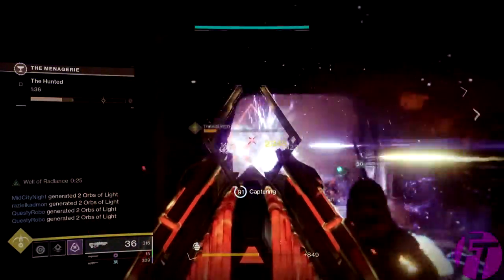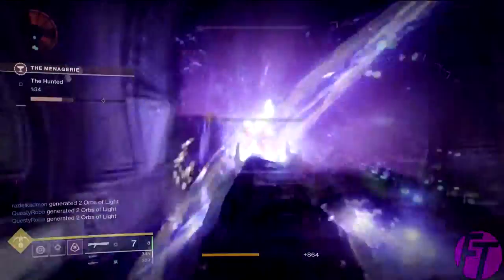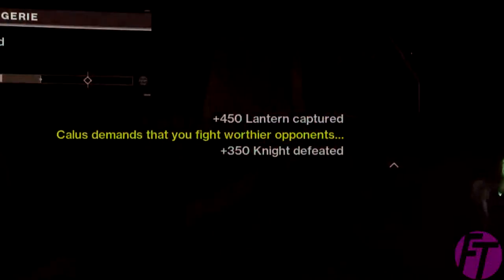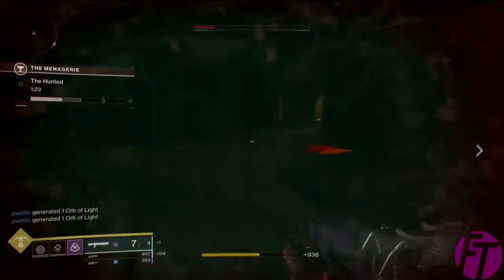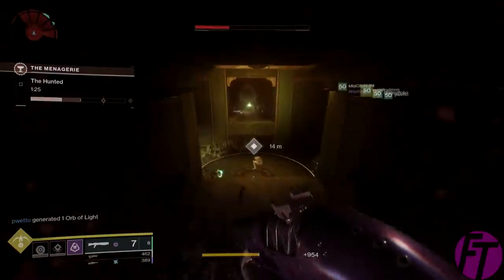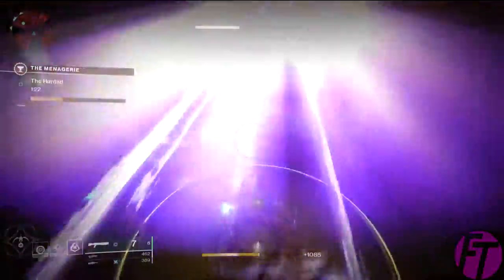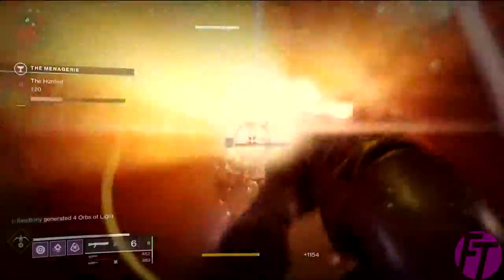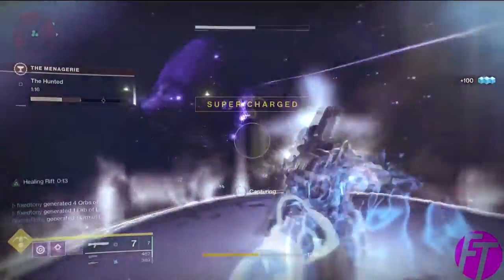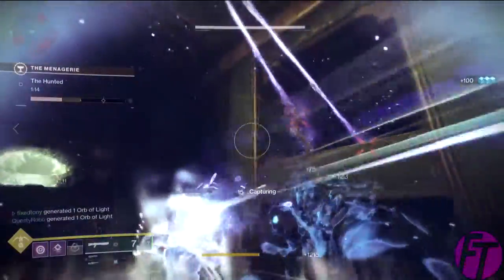A quick reminder: after some time in each encounter you'll get a notification saying that Kallus demands you fight a worthier opponent, which means he's going to spawn in harder enemies for you and your team. It's a bit of a dick move but I kind of like it because it makes things a lot more challenging and chaotic — you and your team are going to be screaming, it's going to be a lot of fun.